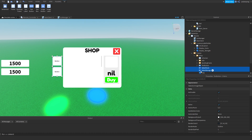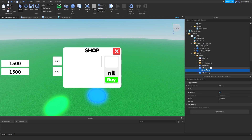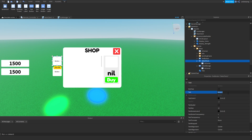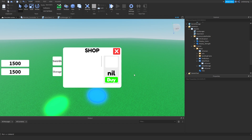I'm going to add a UICorner to both of these buttons and change the corner radius to 0.1. I'll change the text of the first button with TextScaled true and set the text to Swords. For the SelectStorage button, I'll set the text to Storage with TextScaled true as well. Now that we have both buttons, I'm going to script them in Main Client.